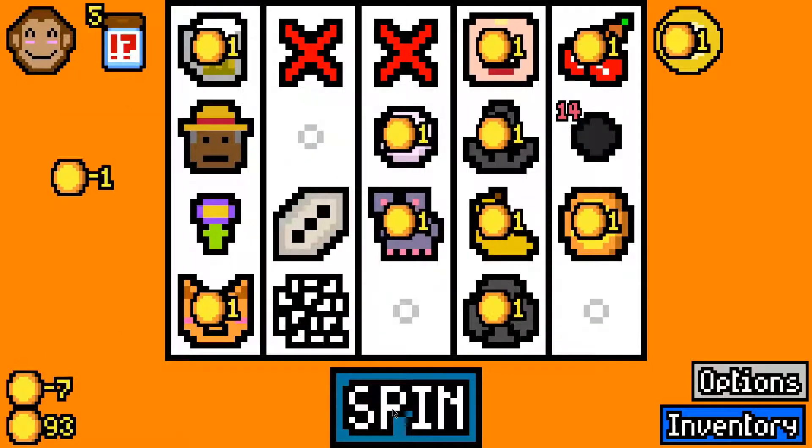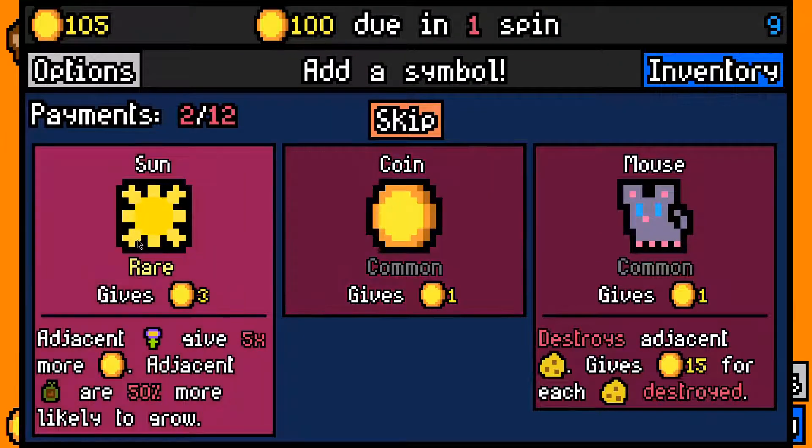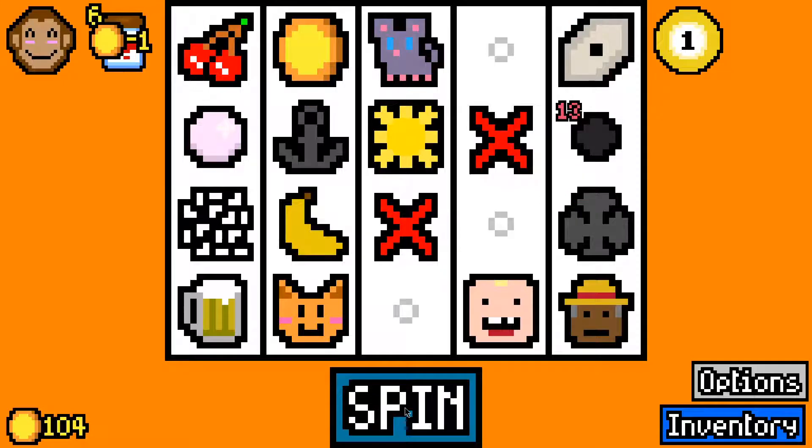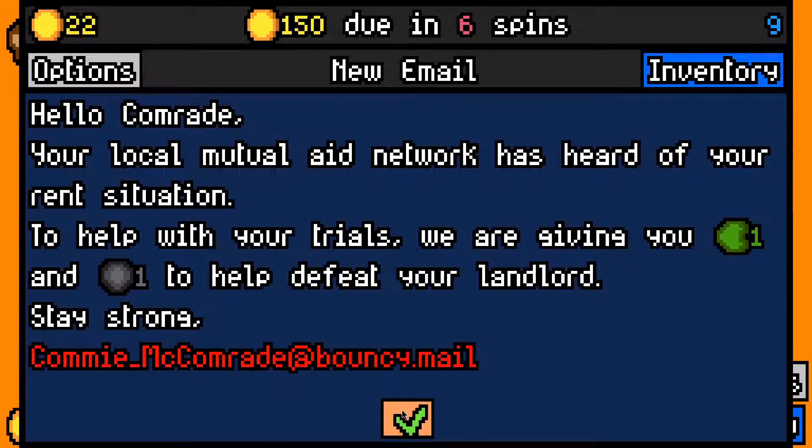Hustling capital is worth more long term and we shouldn't have any problem making rent. Sun is very good — it's early on. We made the 100 rent payment with 22 left over. Decent enough.